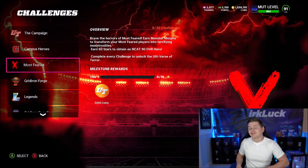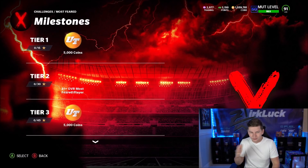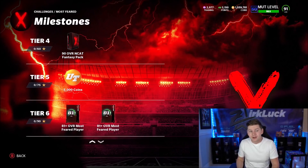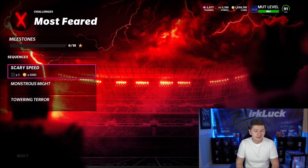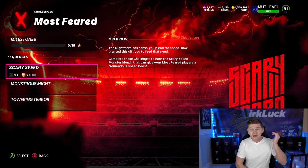The very first thing you definitely want to do is attack these Most Feared solos. You need to get 60 stars to obtain an NCAT 90 overall hero. I'm going to have a video out next going over my personal opinion of the best free 90 overalls to pick from. There are some pretty decent 90 overalls you can get right now and use for your team, and have later on in the year as well. Not only do you get that, but you get these 81-plus overall players — three of those packs — some coins, and strategy cards which will help a lot in the solos. The scary speed one gives you like plus 10 speed to your players, which is going to help you get through all the solo challenges.